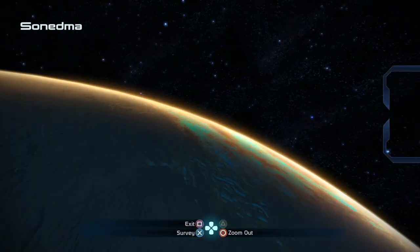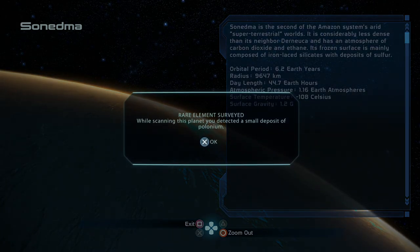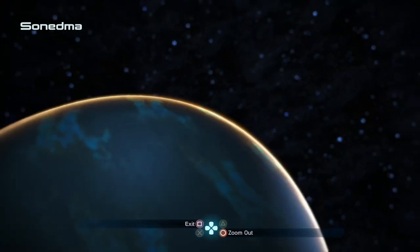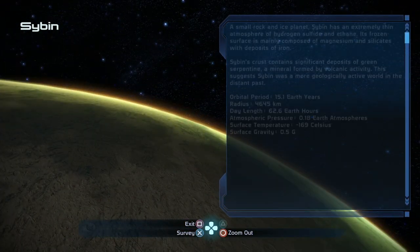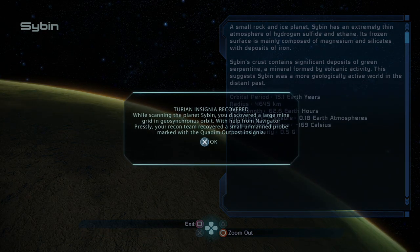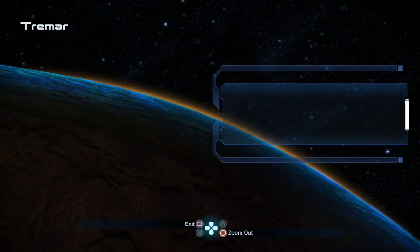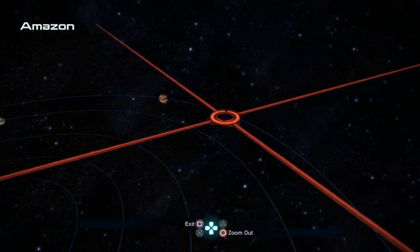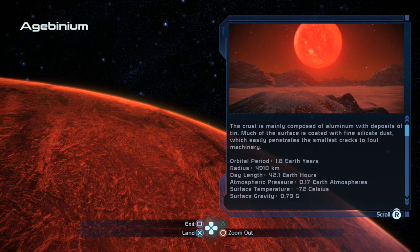Upon arriving in the Amazon system, she headed to Synedma, where she surveyed the planet to find a source of polonium. Then she went to nearby Sibin, surveying that to find a Turian insignia marked with the Quatum outpost insignia. She headed to Tremar, surveying it for a source of nitrogen. Finally, she headed to Aged Binium to find the dangerous Alliance probe.